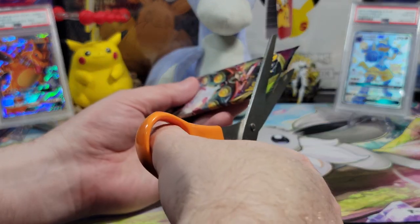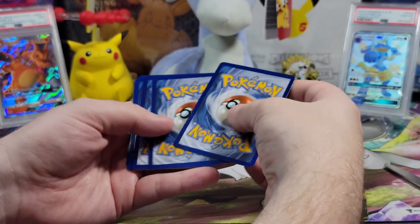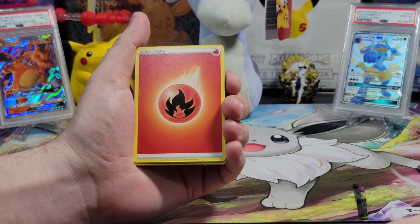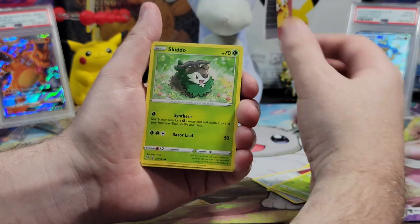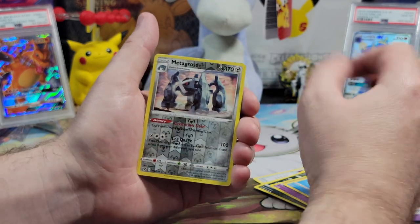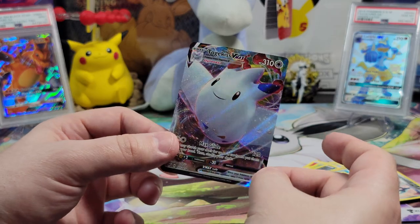Beam me down a rainbow card. Let's get a full art — this pack has something amazing because you gotta believe in it if you want it. What's the energy? It is going to be a fighting energy. Psychic — every time, I should just guess the same energy every time. Allister. Hero's Medal. Tokunbo. Skiddo. Eevee. Trubbish. Shuppet. Cufant. Reverse holo Metagross. And a Togekiss V-Max! This is a nice card. I also love Togekiss. This is the best card so far, by far.